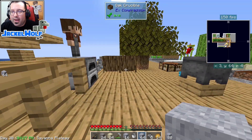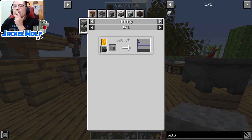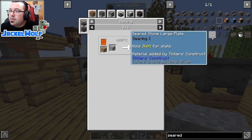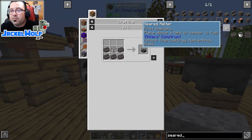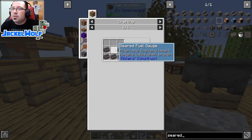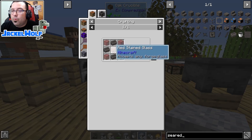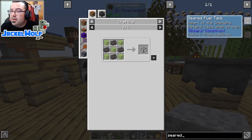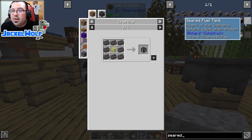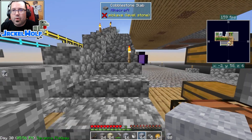I'm definitely gonna need a little bit more. Now that I'm thinking about it, I can double this in our melter. I'm gonna need a table - that's seven, another five, and seared gauge - we do need that four, so that's gonna be 16. Another three - 19 and 8 - 27 total. Let's start with that.